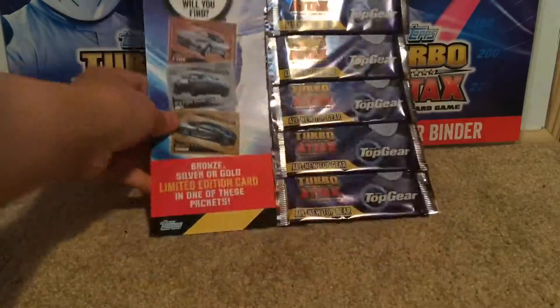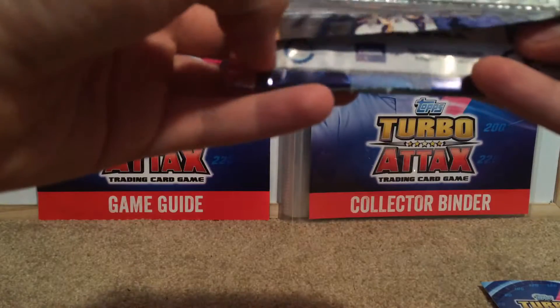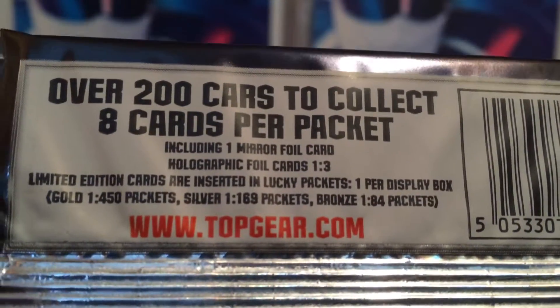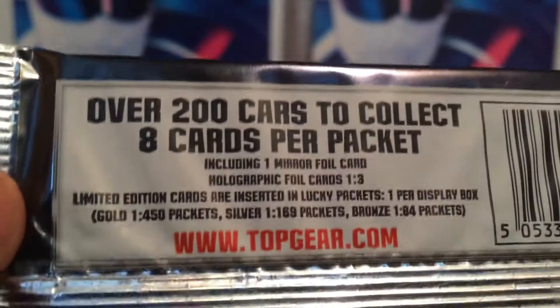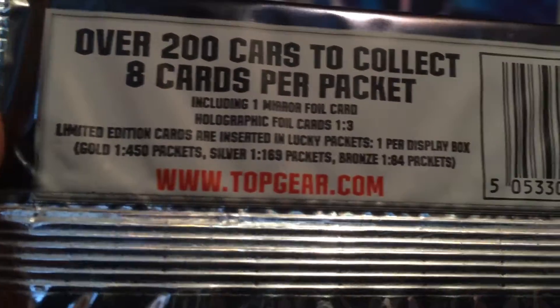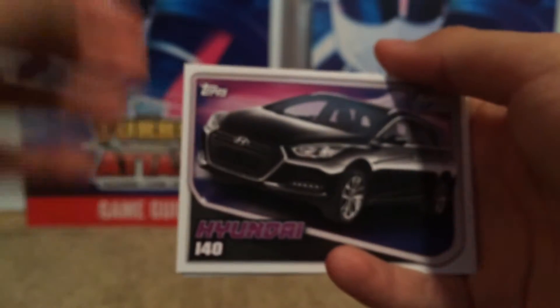Alright, so we've got the seal off and we've now got five packs. I'm going to take the top one off and get into the first pack. What I'm going to be doing is showing you the odds from the back. A mirror foil is in every pack, holographic is one in three packs, and limited edition cards are one per display box. Gold is one in 450 packs, silver is one in 169 packs, and bronze is one in every 84 packs.